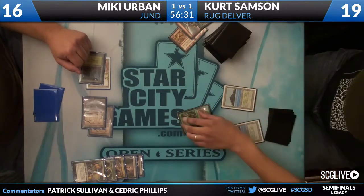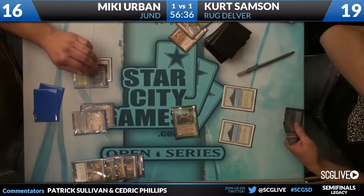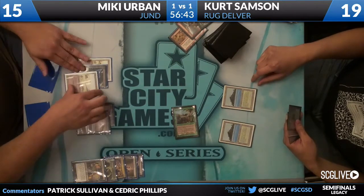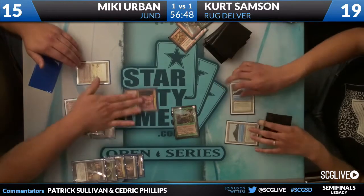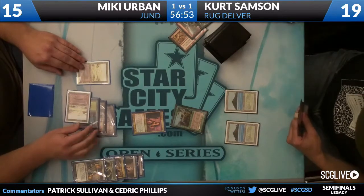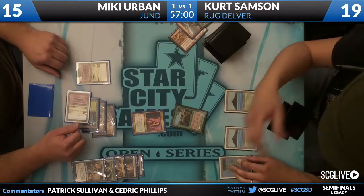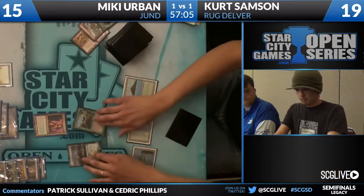Kurt is down to just Stifle and his Volcanic Island, and he just drew another Stifle — so he's going to have to ride this Goose home. We're going to see Badlands come down, then Bloodbraid Elf. That's not a bad thing to Stifle — specifically the Cascade trigger on Bloodbraid Elf. Mickey is happy to trade if he's allowed to. We see Volcanic Island from Kurt, and then a Scavenging Ooze — a different kind of threat.